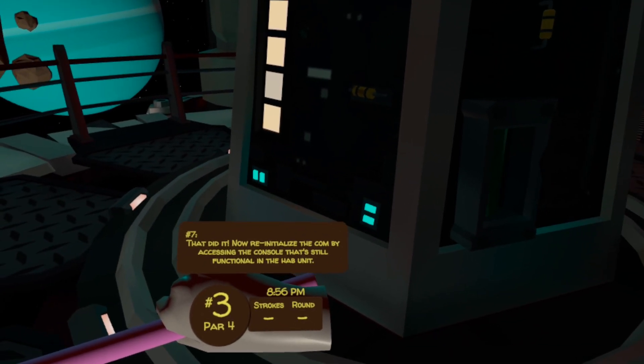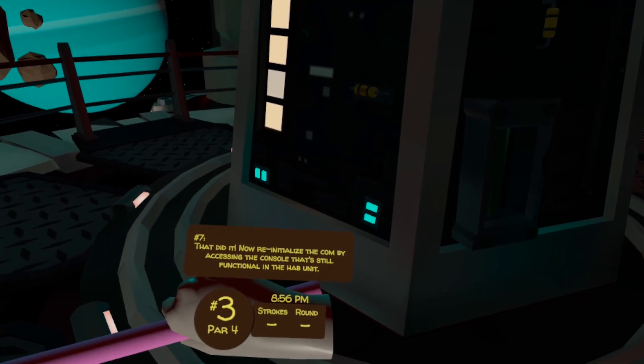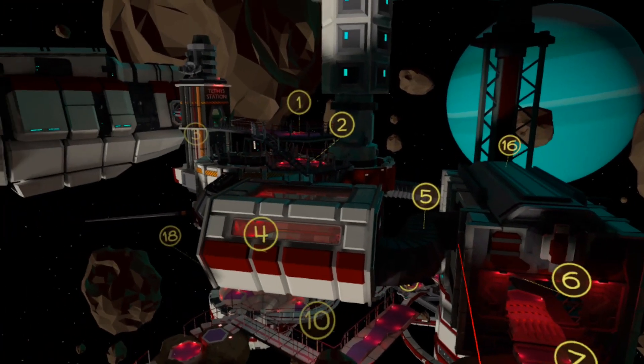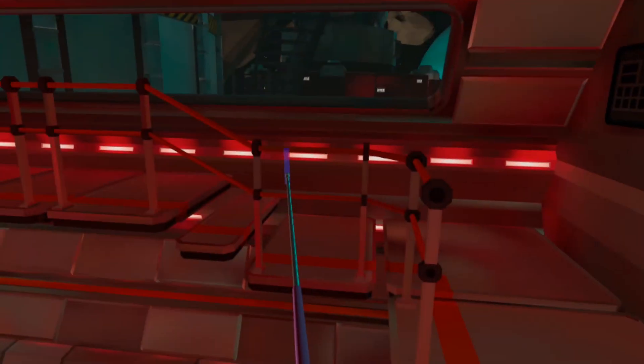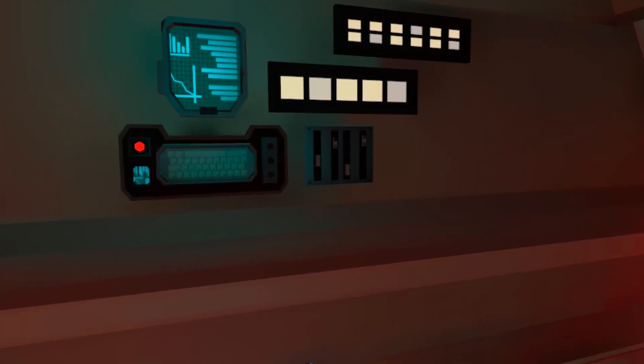That did it. Now re-initialize the com by accessing the console that's still functional in the hab unit. So hab unit — short for habitat unit — is over in hole four. And if we ignore the chaos down there, you can see the console, and there is our next egg.